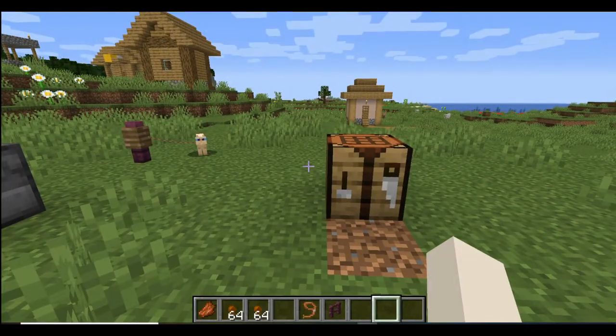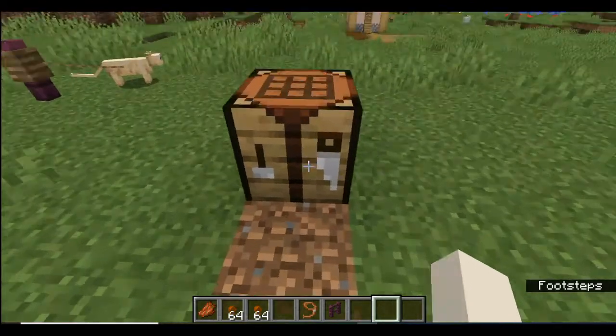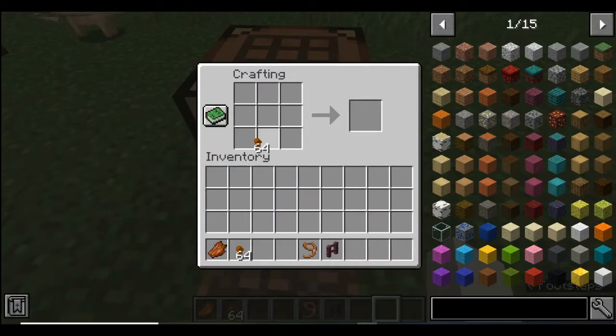When you get the chocolate ingots, you go to the crafting table and put them in like this. When you do it like this, it makes chocolate ingots, so let's get as many of those as we can.